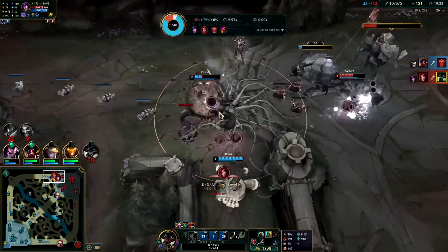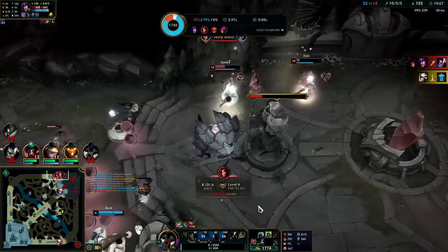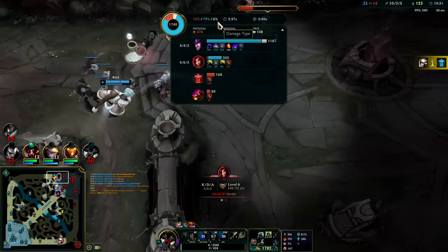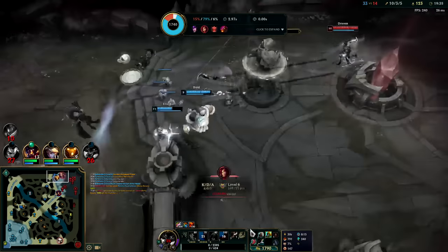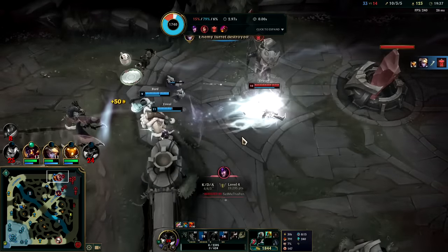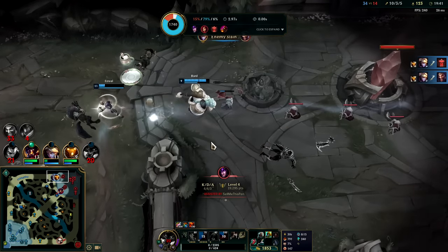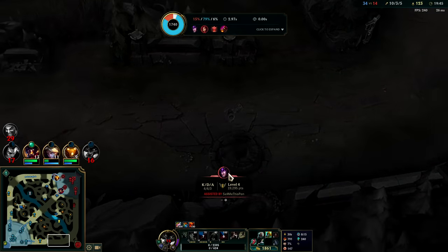I'm dead. Yeah, Herald was absolutely useless — Zyra is just apparently perma CC'ing it. Not the best trade for us — I'm getting chunked down by these mages. At least we get the turret but it's not really worth me dying. Not worth it because they get shutdown — Camille got a bounty shutdown on the turret.